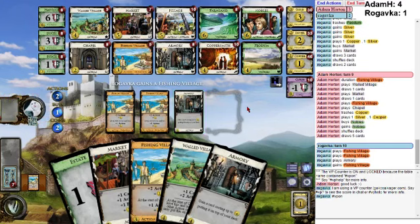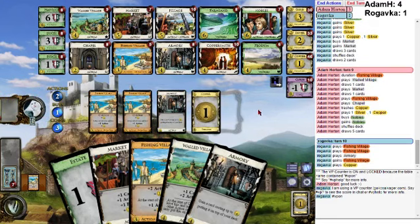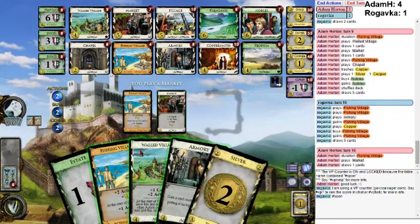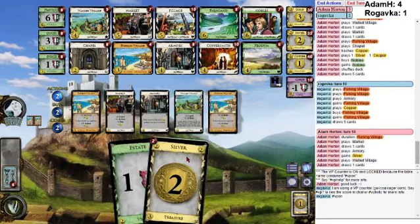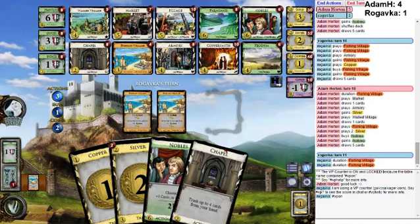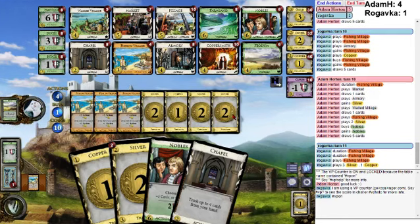Another Fishing Village — he's just not prioritizing draw at all. Draw is so important. Can I guarantee a Nobles this turn? Could Armory a silver, draw it. Hitting Nobles is important enough, let's go ahead and do that. And I should be able to kick off — thin some coppers, get that estate out of my deck finally, and buy a Nobles. That's what I want.